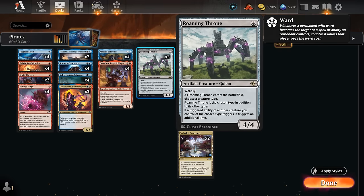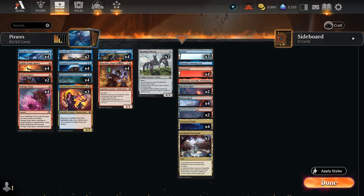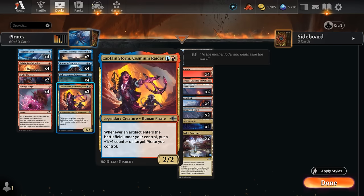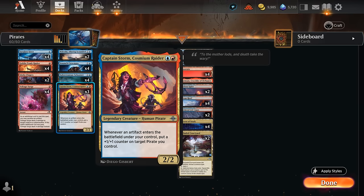I'm also trying out two copies of Roaming Throne, which names Pirate on entry so it counts as a pirate, has ward 2 for protection, and causes triggered abilities of pirates we control to trigger an additional time. It's probably not at its best alongside Breaches since we'll likely get all three modes anyway, but it's very good alongside Larcenist — which can now exile multiple creatures — and Crewmate triggering twice is also great. Captain Storm can go crazy with Roaming Throne out, and as an artifact it immediately triggers Captain Storm, giving two +1/+1 counters.